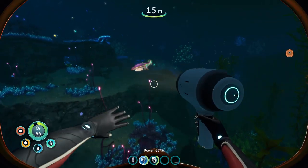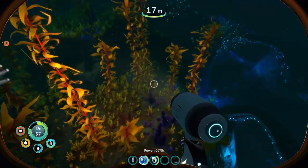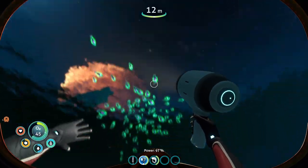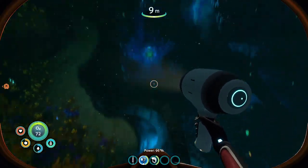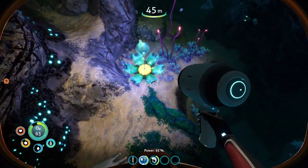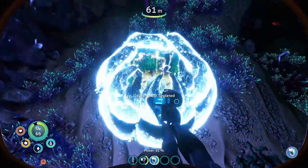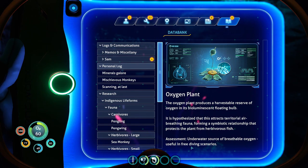Actually I should use the flashlight. I wonder what these big tentacle things are. Oh that's a fancy looking plant - and there's shiny stuff there too. What is that? Look at that shiny... oh! Replenish oxygen - oxygen plant! It's literally called an oxygen plant. Underwater source of breathable oxygen, useful in free diving scenarios.